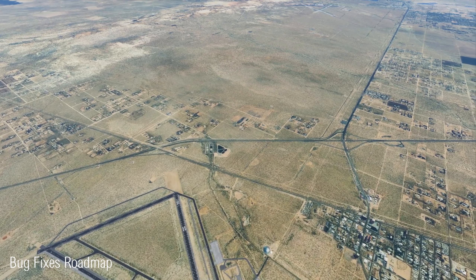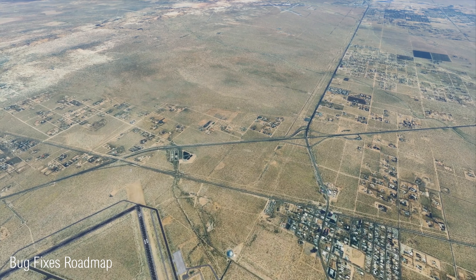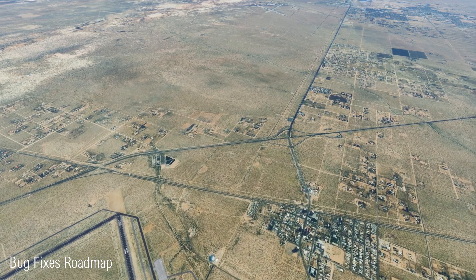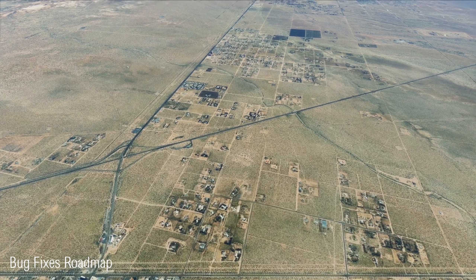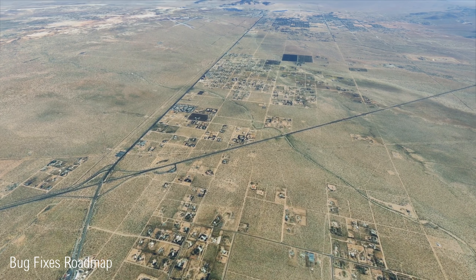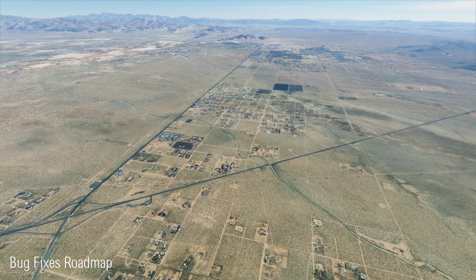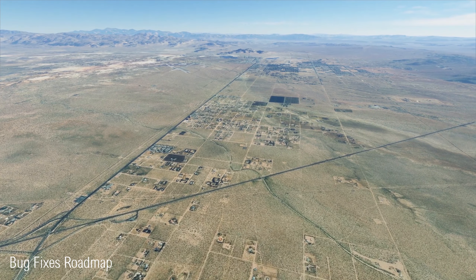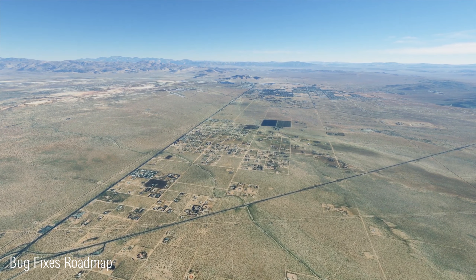On a more serious issue, there is the crash to desktop without an error message that some people are encountering. This is another one that is currently listed as not started, and there's no mention of when this one will be fixed. The situation is also the same for the low-resolution ground textures which appeared with the most recent update, so it looks as though Asobo are acknowledging these but as yet haven't begun investigating the problem.